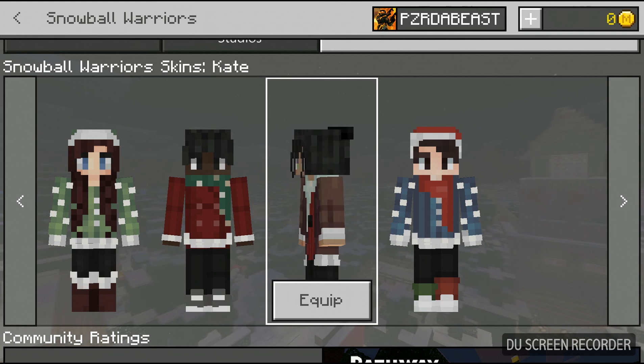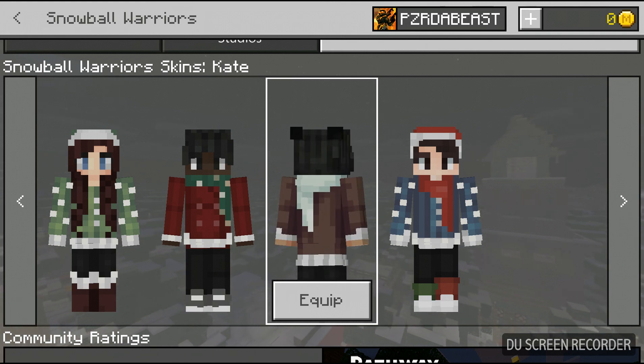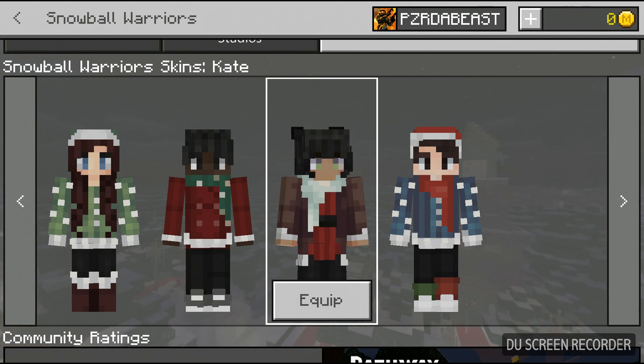And then we also have Kate, who is donning a very nice sweater. Love the white scarf around it as well as the front of it as well.